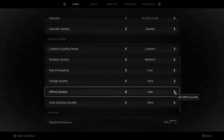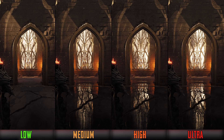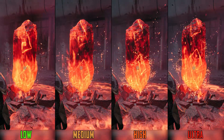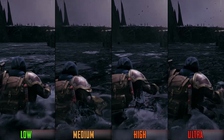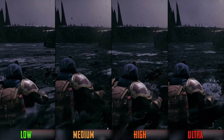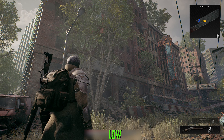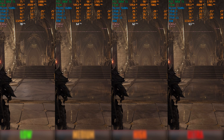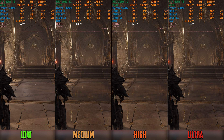Effects quality controls a lot of visual aspects at once. Using low disables screen space reflections completely. Lower options also decrease the amount of particles on screen. This setting also controls the quality of water simulation effects, terrain quality, and global illumination in some areas. In the most demanding areas, going from low to medium costs around 11% performance, and 12% to high and ultra. I recommend using medium to keep SSR enabled, and dropping to low only if you really need the extra performance.